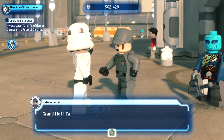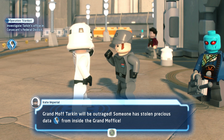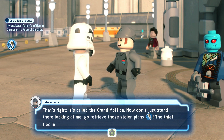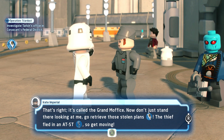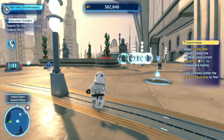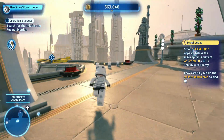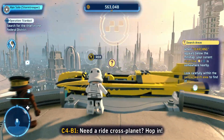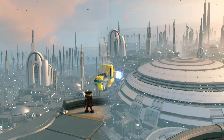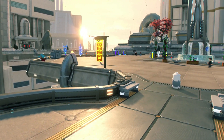'Grand Moff Tarkin will be outraged - someone has stolen precious data from inside the Grand Moffis.' That's very funny. 'Don't just stand there - go retrieve those stolen plans. The thief fled in an AT-ST, so get moving.' I've got to take down an AT-ST. It looks like it went over this way - we have to relocate. Where are we headed to right now? The Western Fountain. Take me to the Western Fountain - I'm just trusting the quest.